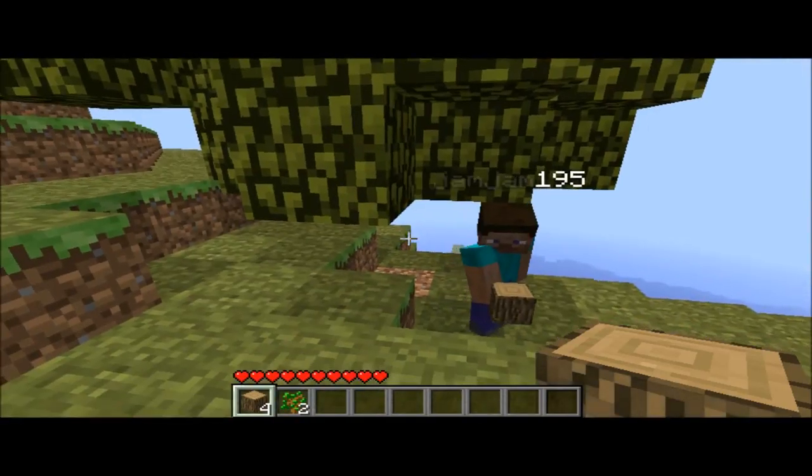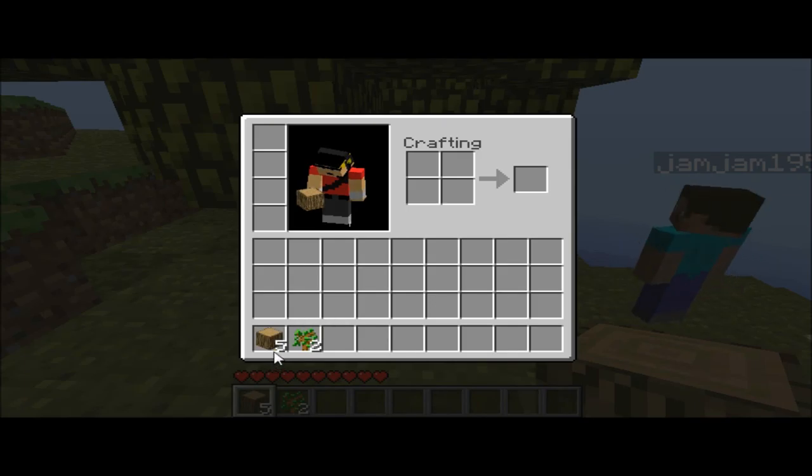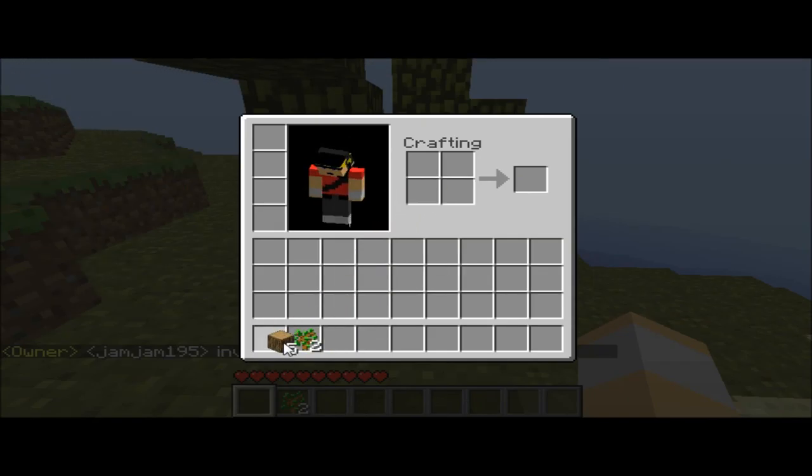So yeah, I've got four wooden planks here. Press E — or whatever your keyboard is — to open the... the inventory.